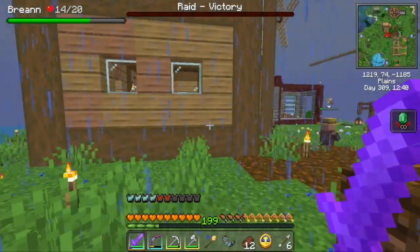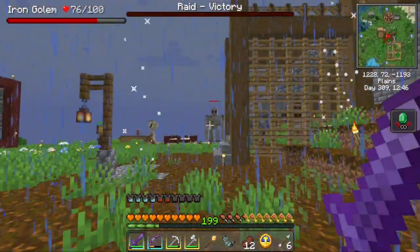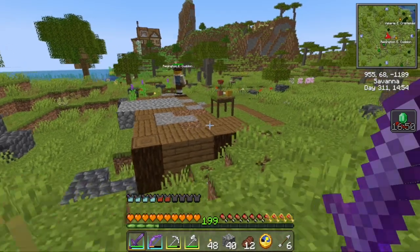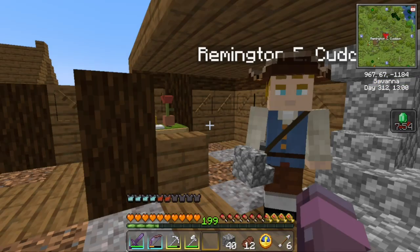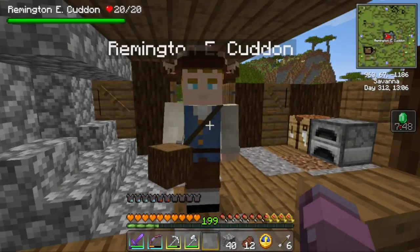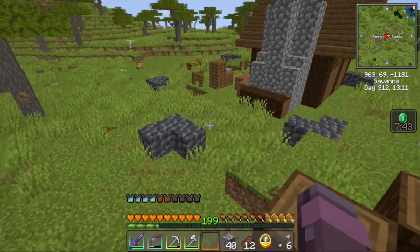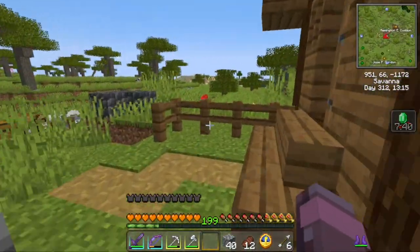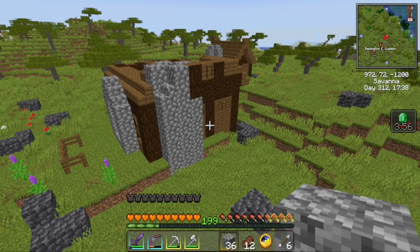I'm gonna set off fireworks. Remington's moving along getting us our first house here. The main block in all of these have their own inventory. For a builder, instead of giving him resources directly, we could just come on over here and see if there's anything we need, then just put it into this inventory. Moving right along, getting towards being done.